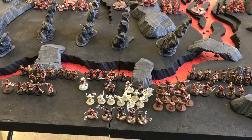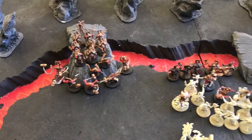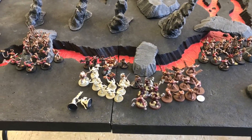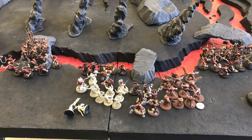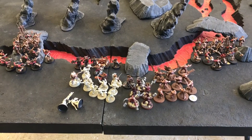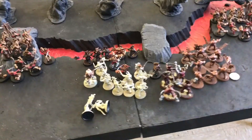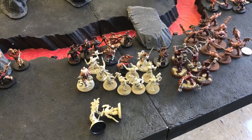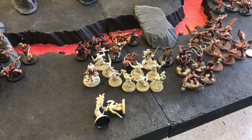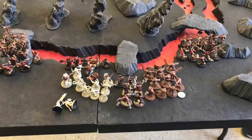I won deployment and I'm taking the first turn. At the end of my turn one, this is what the board looks like. I haven't moved a lot — I've just put my buffs up and blobbed around my objectives because I reckon he's going to come across the table pretty hard and fast and hammer me. There are a couple of dead Blood Reavers because I sacrificed them to my Slaughter Priest to give myself a Blood Tithe point, and that's about it.